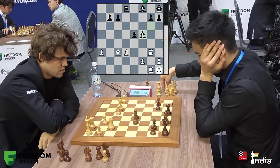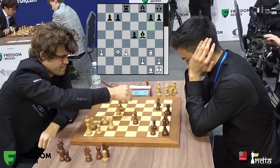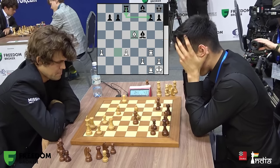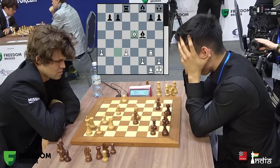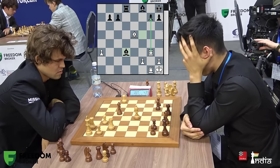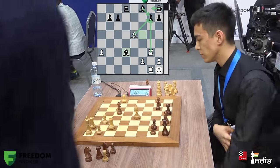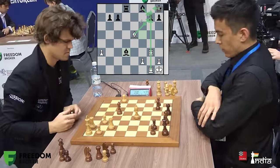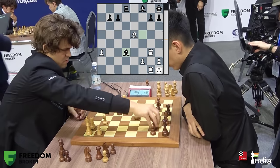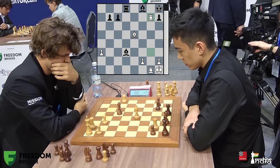White is an exchange up but black has a pawn for it. Abdusattorov takes the pawn, and g7 is under pressure — he must go to d7 and defend it. Instead he takes on d3 — a huge blunder. Magnus has to find rook takes g7: Rook g7, bishop takes g7, bishop takes g7 check, king g8, bishop f6 discovered check — and you win the rook. Magnus has seen the winning idea, chops on g7, and Nodirbek has lost. The game is over.